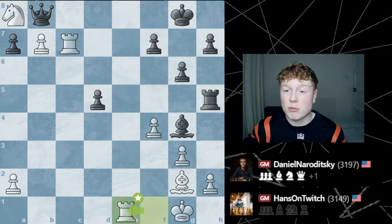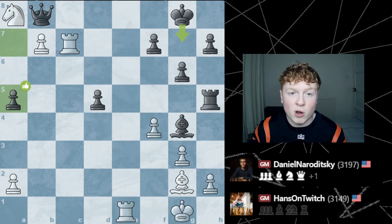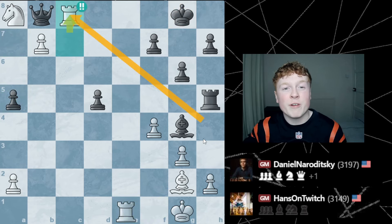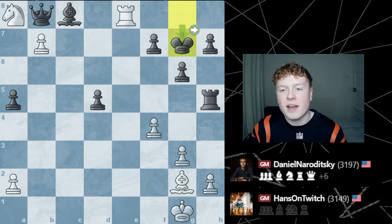Hans goes rook to E1, now threatening a devastating check on that back rank, but he has to prepare it first — and the way he prepares it is beautiful. Naroditsky pushes a pawn, and Hans goes rook to C8, check. Another brilliant move. The bishop takes, of course. And now, again, precision — rook E8, check. What a move. The king has to slide out of the way. After queening, Naroditsky is just down a few pieces.